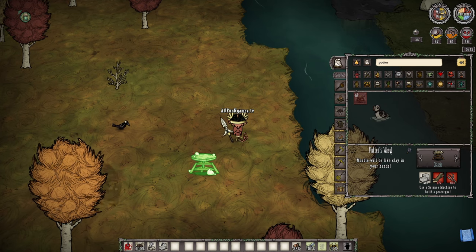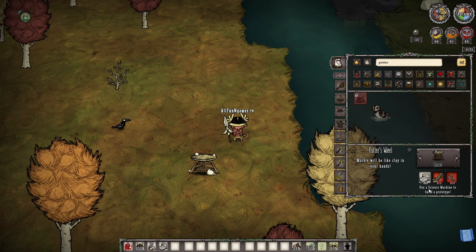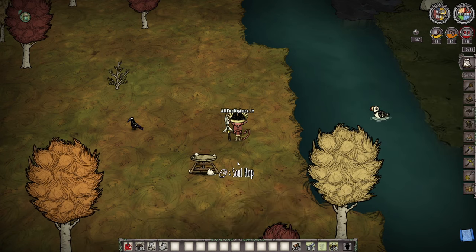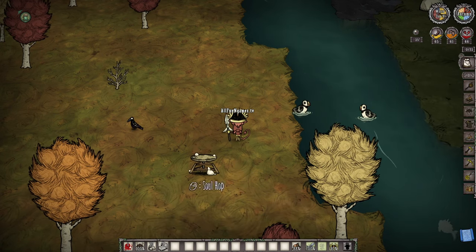So the start of it is that when you finally make yourself your potter's wheel — I am in creative mode and I've already put it down — you're going to need to make a little bit of cut stone.